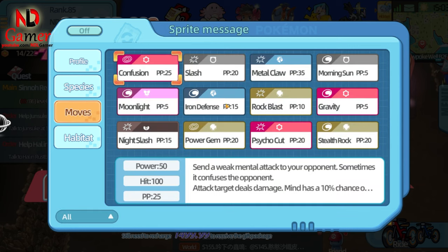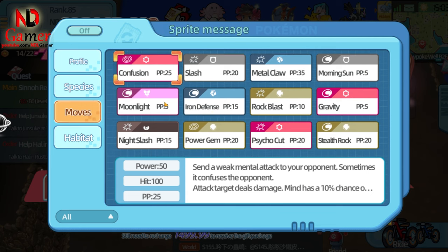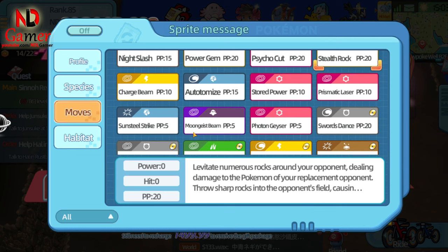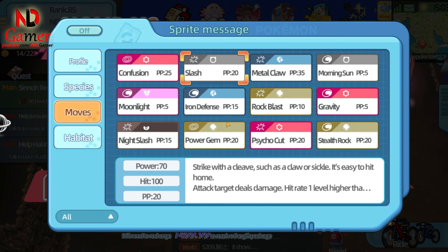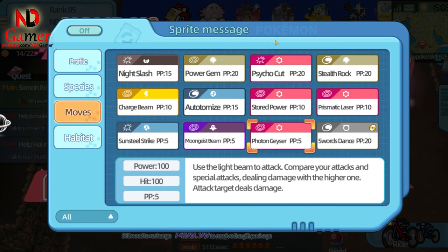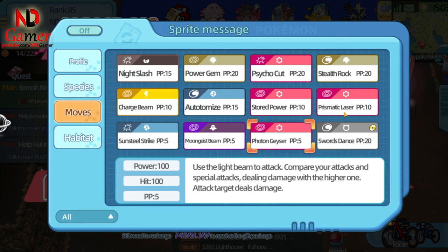Let's take a look at its skills. I can see that all of its skills are good. For buff skills, I suggest choosing a healing skill along with Automize to increase speed, or Stealth Rock, which scatters rocks on the battlefield, causing opponents to lose a lot of HP when they appear. For attack skills, if you're focusing on Atk, you can use Slash and Sunsteel Strike for high damage. If you want to play around S-Atk, you can choose Photon Geyser, Moon Geist Beam, and Prismatic Laser. However, keep in mind that Prismatic Laser requires waiting until the second turn to attack, so you'll need to be careful, as you might get knocked out or put to sleep before you can strike your opponent.